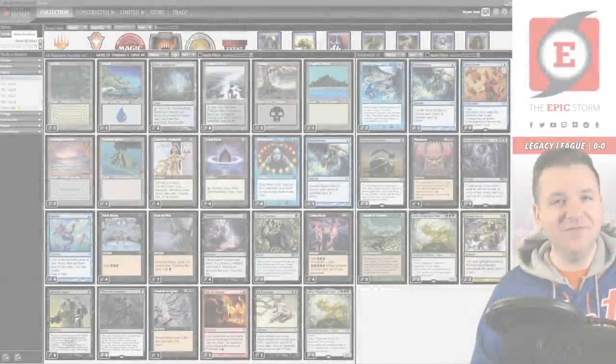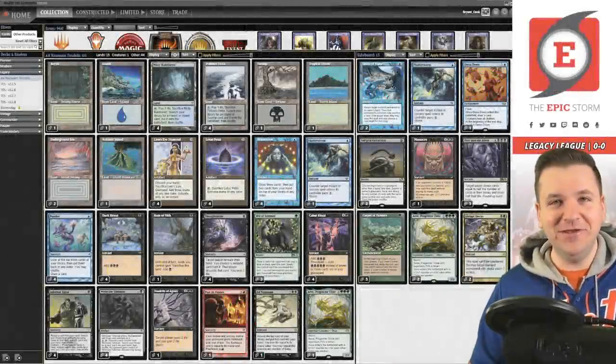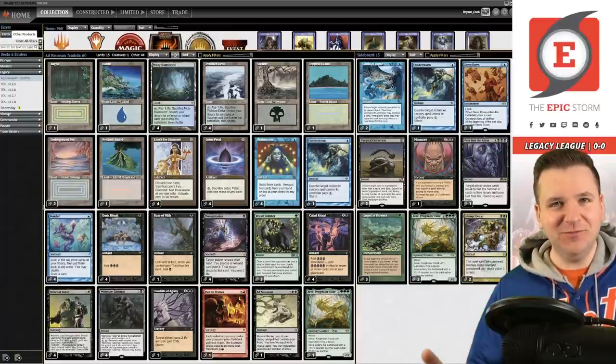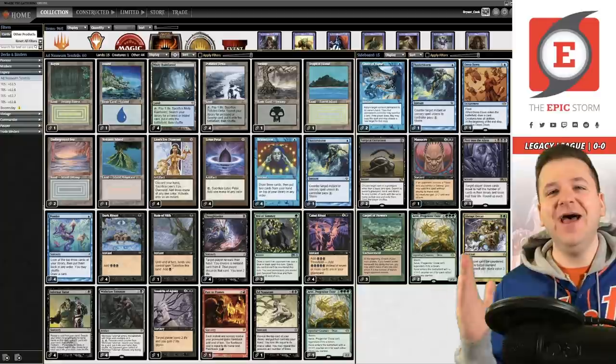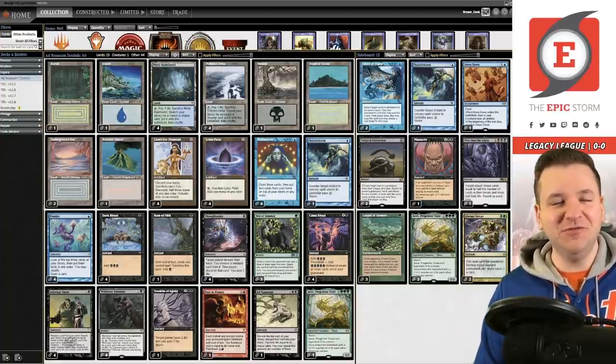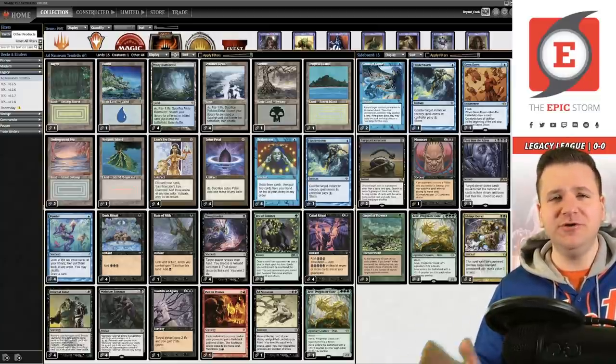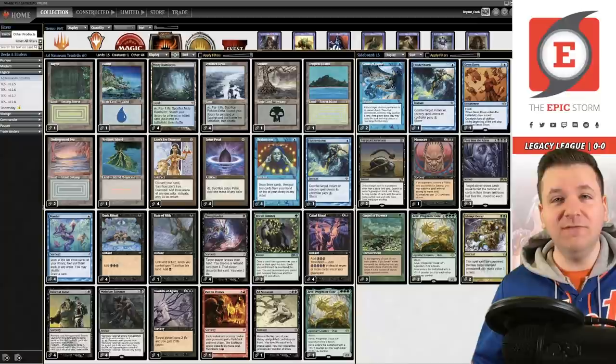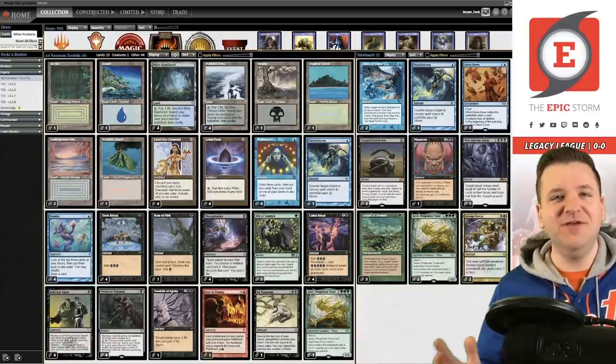Welcome back storm fans, it's Brent Cook, and today is the opening day of baseball. Thanks to Tyler Carden, I'm stuck here playing Ad Nauseam Tendrils — I kid, I kid Tyler! Tyler is a member of this channel who regularly does donation decks and is a terrific contributor. Tyler's favorite legacy deck is Ad Nauseam Tendrils, and he's asked me to do a real 'fixing ANT' video, not my April Fools video.